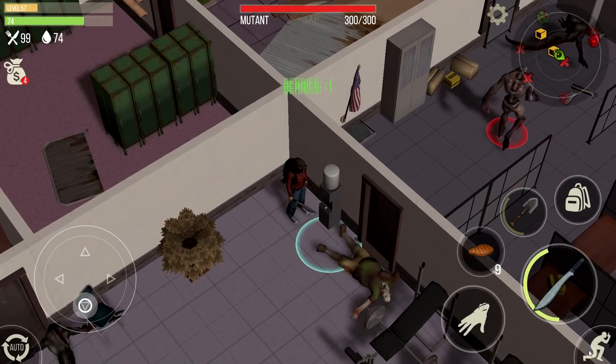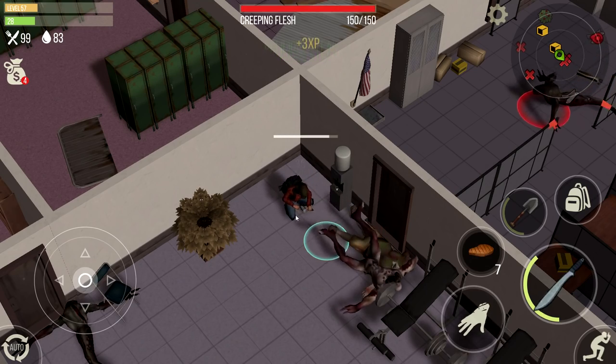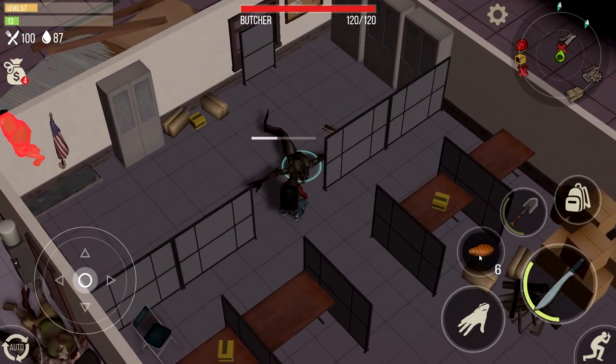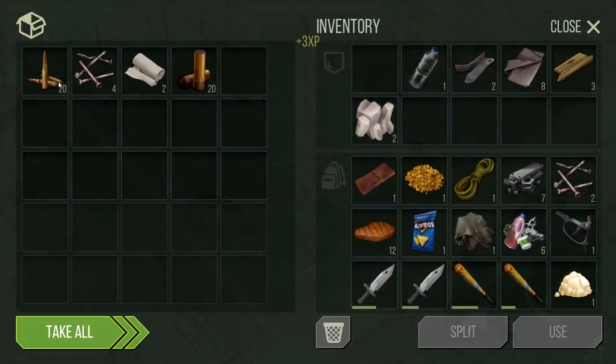These creeping fleshes might cause problems, but a machete will destroy them. When you get to the mutant room, simply drag the enemies out. You can even sneak past the creeping flesh in the mutant room, but I still sometimes kill it for the loot. Anyway, that's how you do the police station.